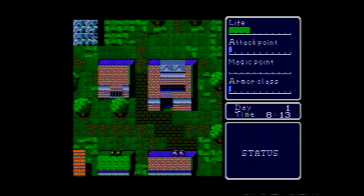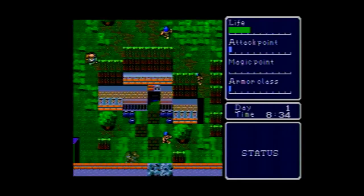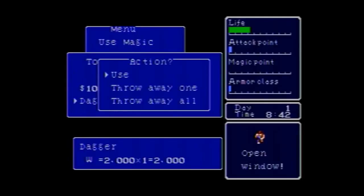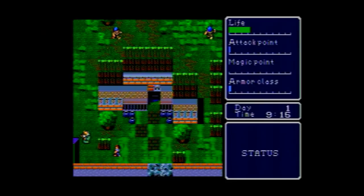Unlike the previous Hydlide, you can purchase equipment and choose different armors. So I go to the weapons store and hey, look at that - a dagger. I bought the dagger and put it in my thief's hand. And with that, I can - why am I moving so slow? I'm overencumbered.